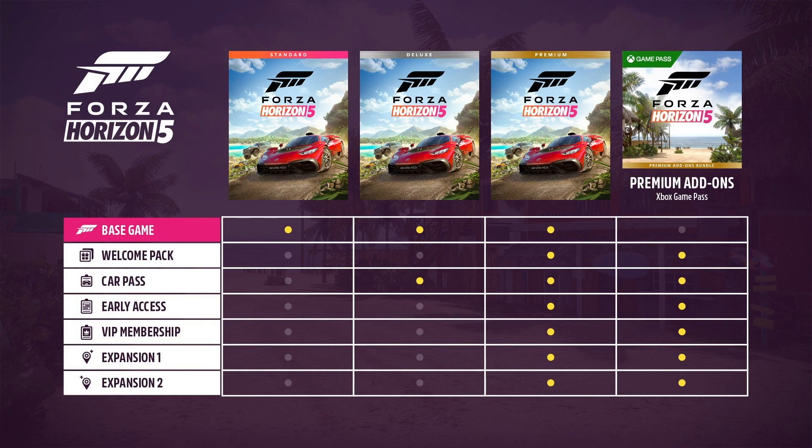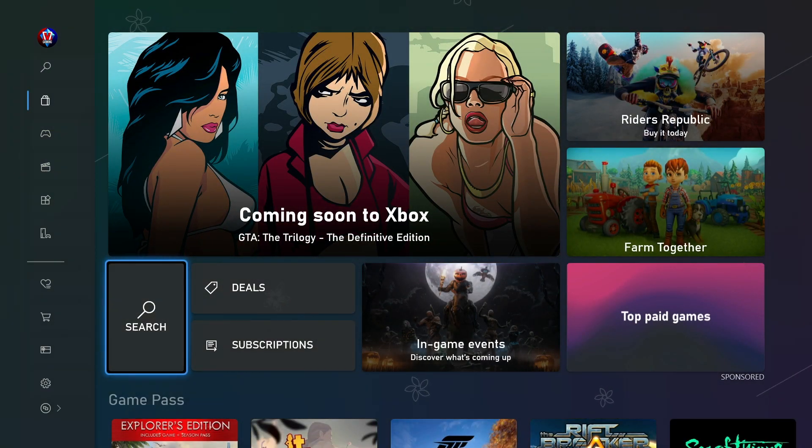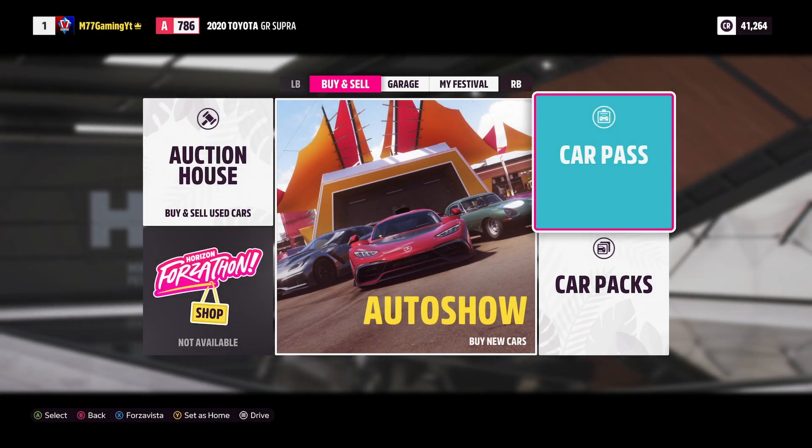For the deluxe edition you only get the car pass, which is like $20 or $30 cheaper. And then $20 or $30 cheaper than that you get just the base game. Whatever you want is totally up to you, but my recommendation for Forza Horizon 5 is the VIP — the premium, the gold edition, the ultimate edition, whatever you want to call it. Spend the money and have a great time. That's what you get with the VIP lifestyle.